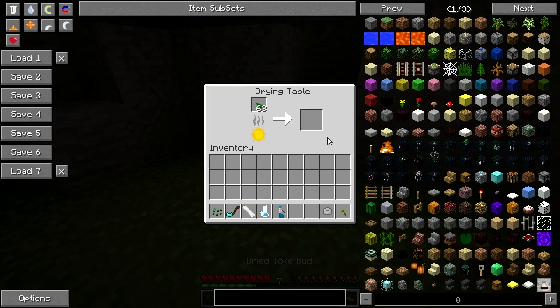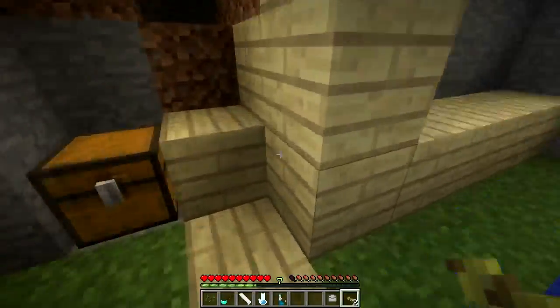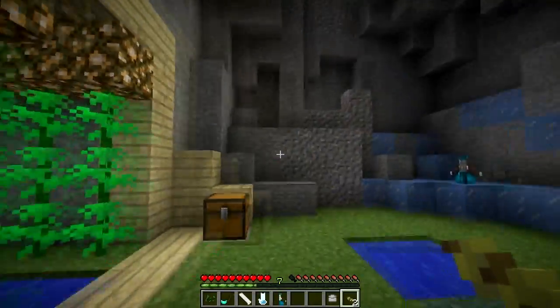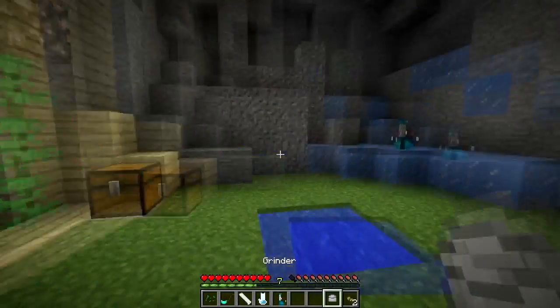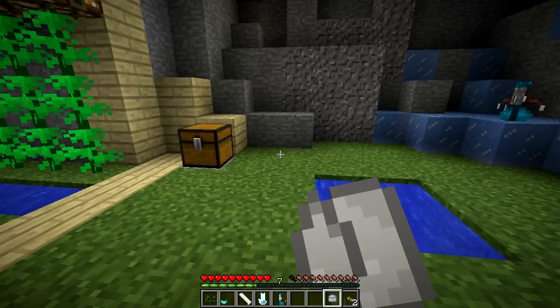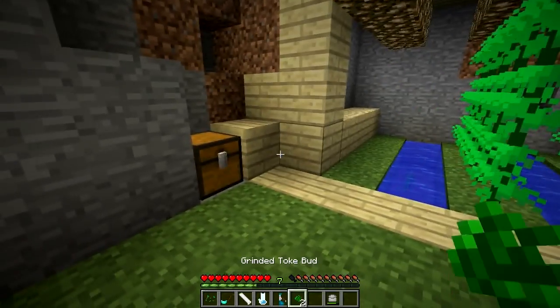what you have to do in real life. So after you've harvested your toke, you need to dry it out, and this drying out phase is probably where you'd buy it from your street dealer, or from SR, or somewhere along those lines. So what you need to do is place it into a grinder, because we want the fine, refined, chopped up stuff that's very tasty.